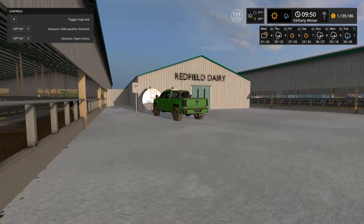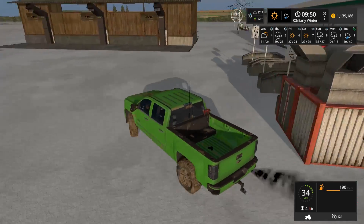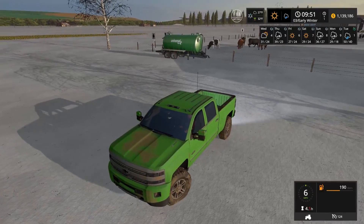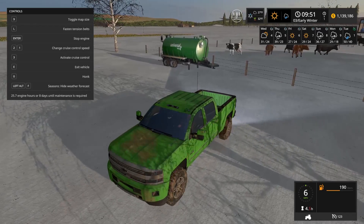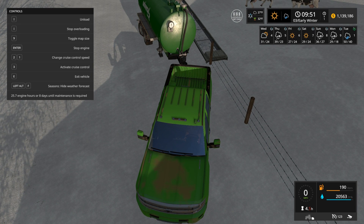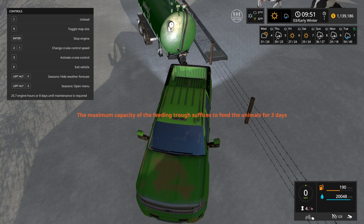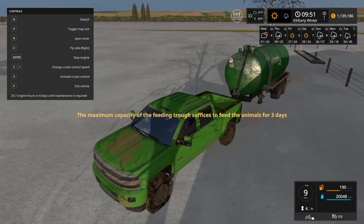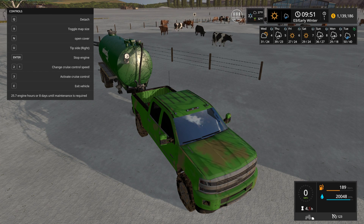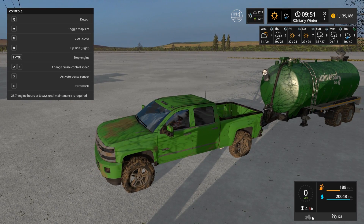We'll just take the milk back for now. We'll grab that tank, empty the water, and use it for milk. Filling up the water first and dropping off what's left for the cows. Trying to figure out how to empty the current water — there's a tip side option: left, right, or back. We don't want to open the cover. Oh hey, there's an open gate right here that I didn't notice before — very convenient!